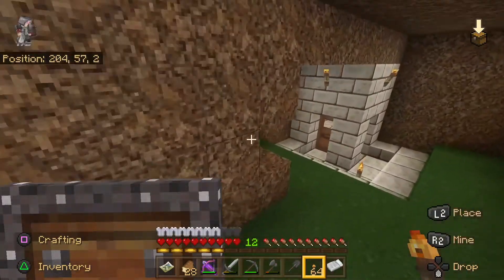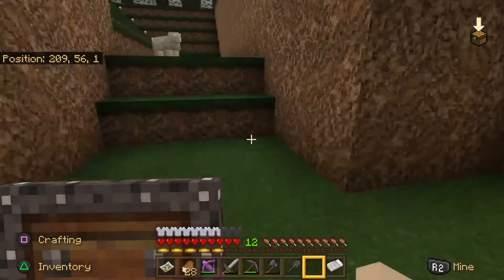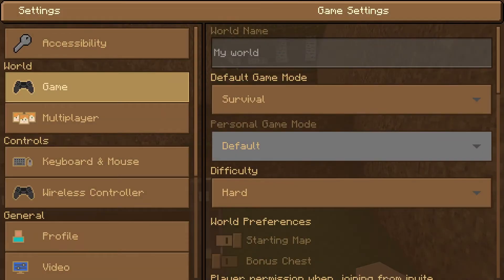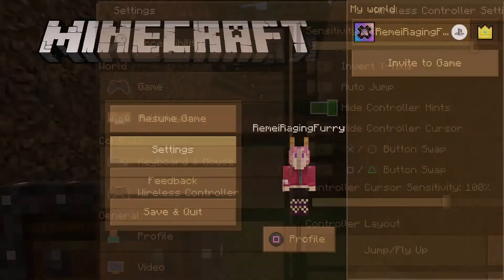Now, I'm pretty sure it's the same for all platforms. He's asking how you disable them. What you do is you pause your game, you go into settings, and then you're going to go to your keyboard and mouse or your wireless controller. Since I'm playing on PS4, I'm going to go to wireless controller. And what I do here is I go to hide controller hints. That will turn these off for me.